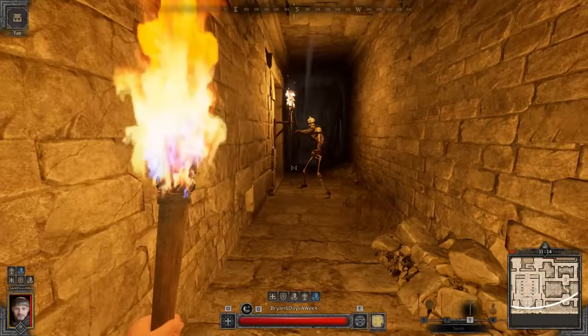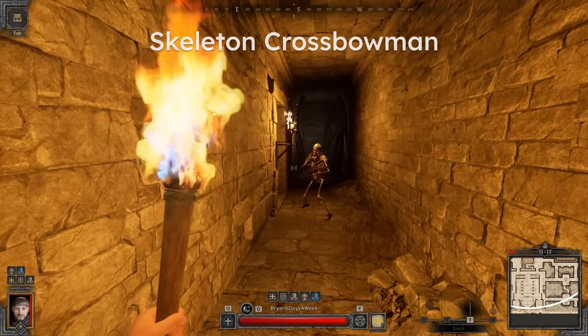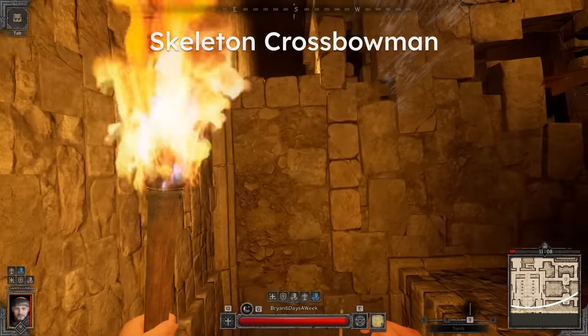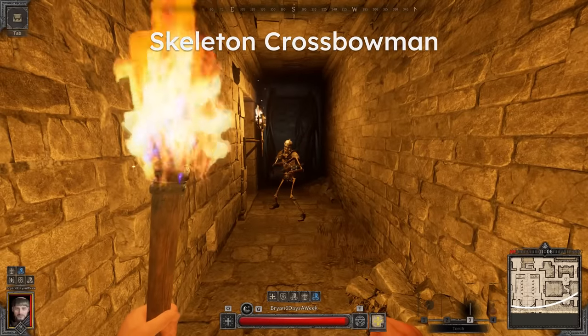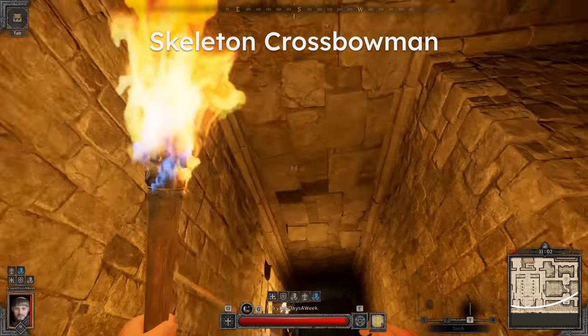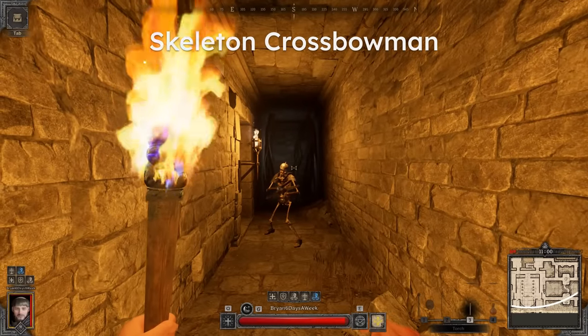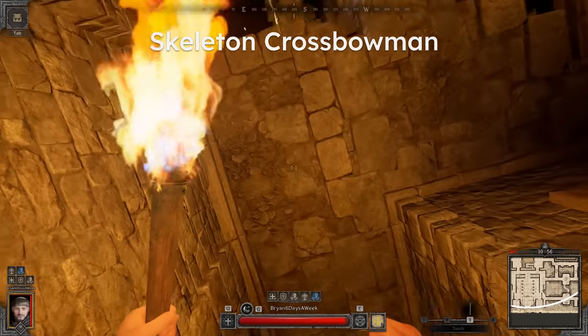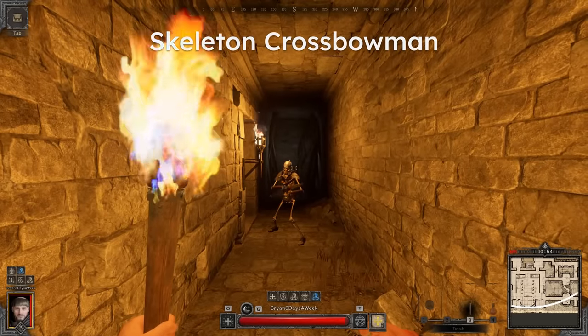The crossbow skeleton is similar. At a distance, just continue to strafe. If you find yourself close or in a narrow hallway where strafing isn't possible, duck and throw your head back by looking at the ceiling. The projectile moves a lot faster and is a little more difficult to simply crouch under, so by looking up, you can make sure the bolt hits your body or legs, as your head will be behind them in relation to the skeleton.